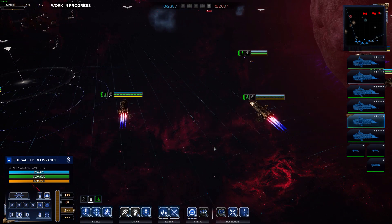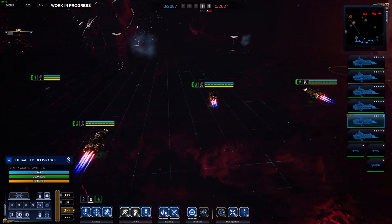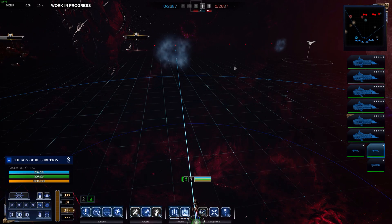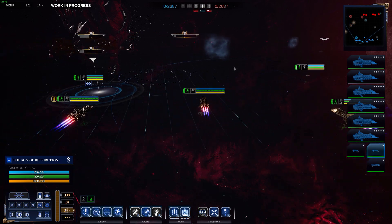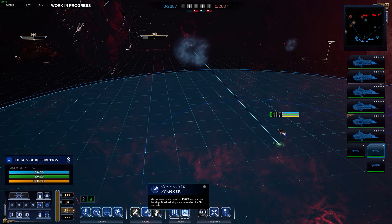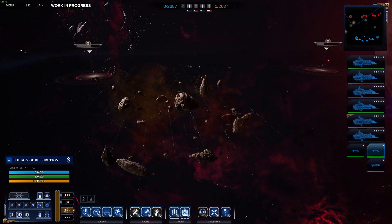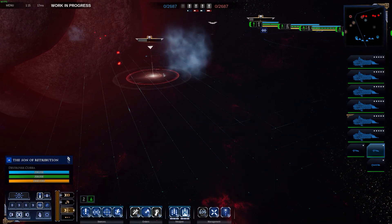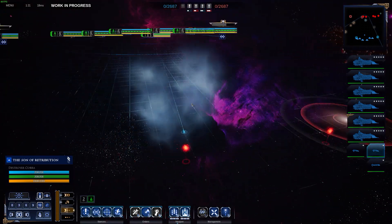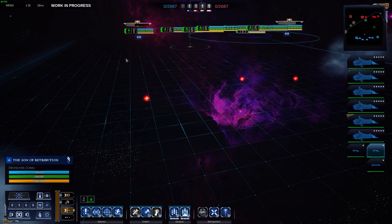We're slowly moving down towards the enemy. This scout ship is going to try and go into the heart of his fleet. I'm going to use the command scanner — it marks enemy ships within 13,000 units so I can see what he's got. He's already taking points running silent, so he has some escort ships too. I'll have to be careful that he's not doing the same tactic.